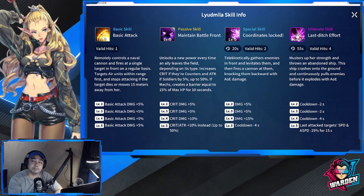Her passive skill, Maintain Battlefront, unlocks a new power every time an ally leaves the field depending on its type. For counters, it increases crit; for soldiers, it increases attack by 5%, up to 50%. At max stacks, it creates a barrier equal to 15% of max HP for 10 seconds. Levels two through four add a plus 20% to crit damage, and at level five, crit and attack gain a flat plus 10% instead of up to 50%.